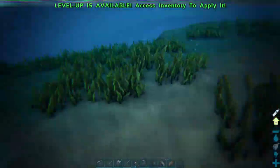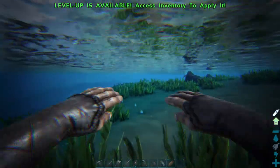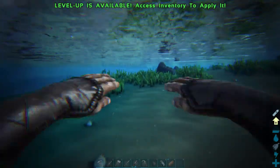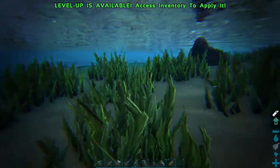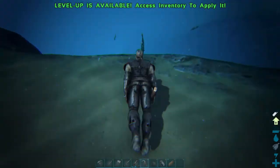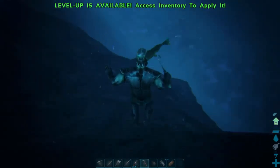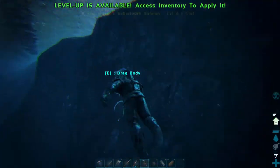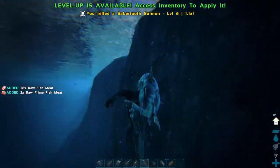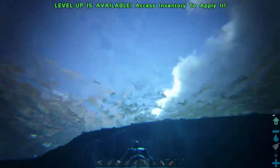So we've got to catch some fish first, and that's what we use to feed the ichthyosaurus with. Now the ichthyosaurus is a bit like a dolphin. Come on - and that got him. Right now I got 28 raw fish and two raw prime fish.